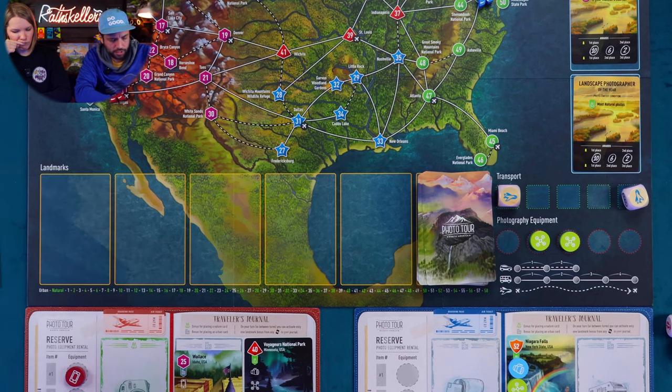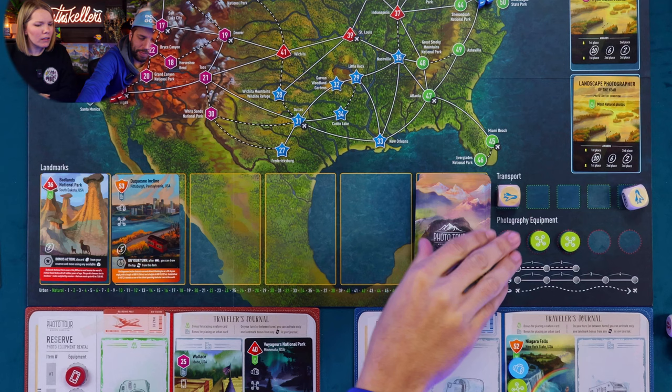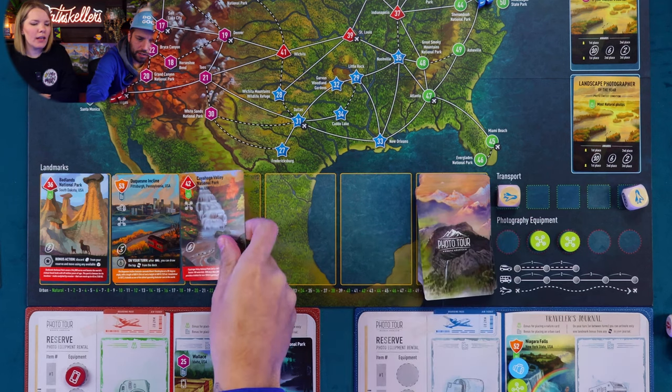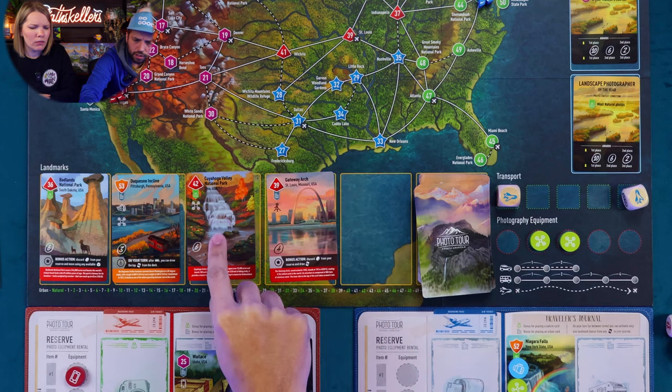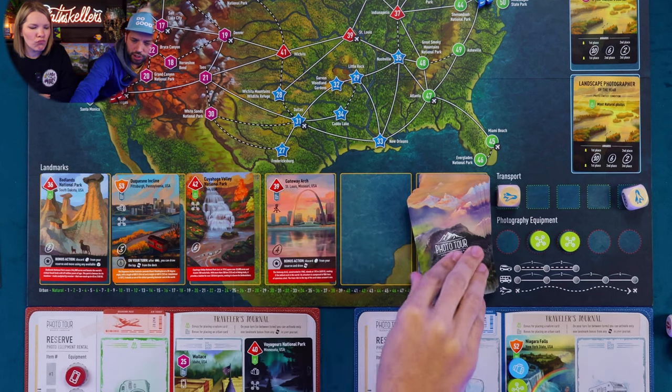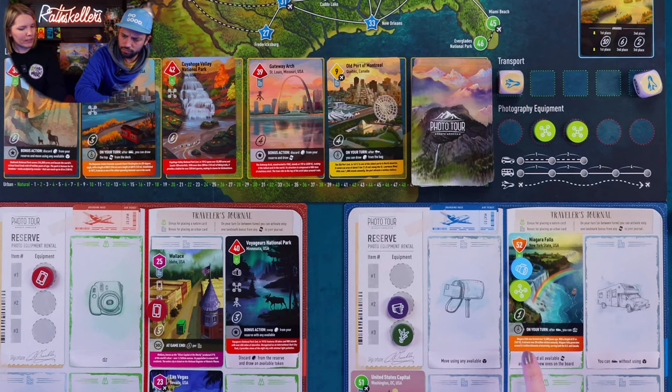After the refresh we got: Badlands National Park, a Canadian location, Something Incline in Pittsburgh, Cuyahoga Valley National Park, Gateway Arch, and Old Port of Montreal — a little Canadian flavor. I forgot my bonus action: after I drove last time I could have taken a picture. So many combos — pay attention! I do have a bonus action: on your turn, after drawing a card, you can move using transportation not displayed on any die.